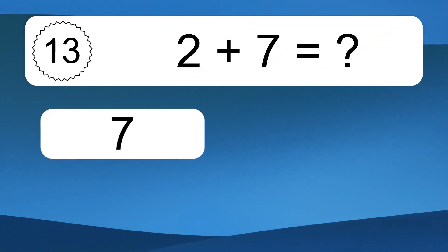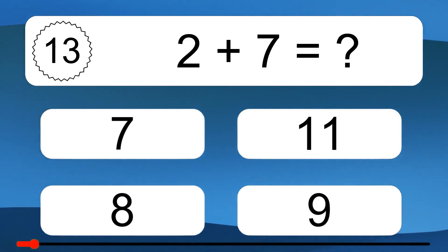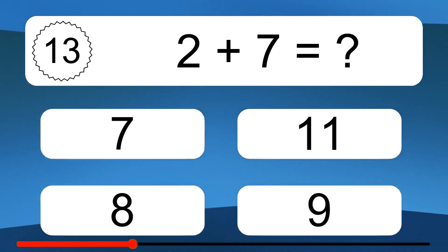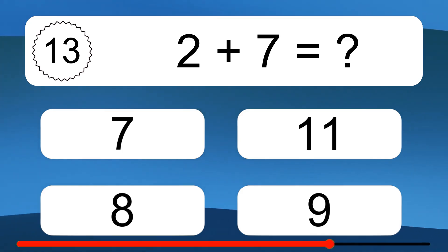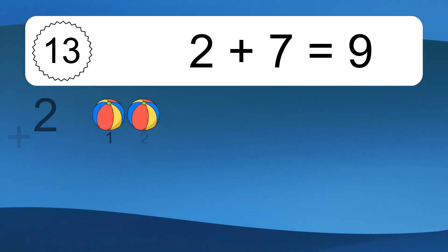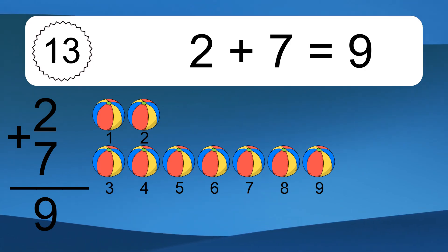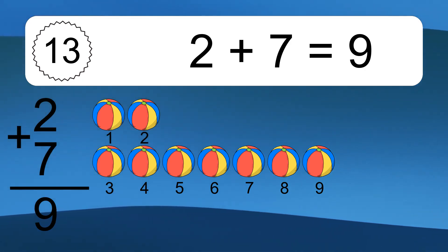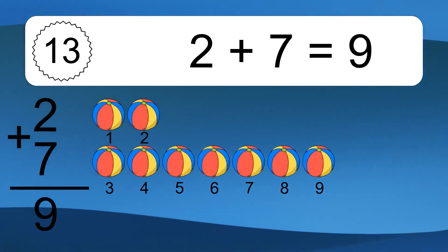2 plus 7 equals what? 2 plus 7 equals 9. Let's count it: 1, 2, 3, 4, 5, 6, 7, 8, 9.